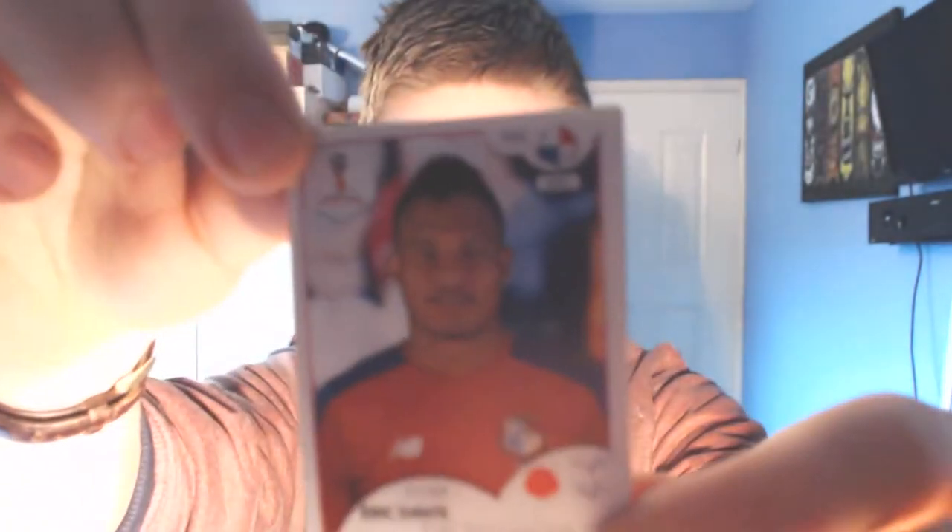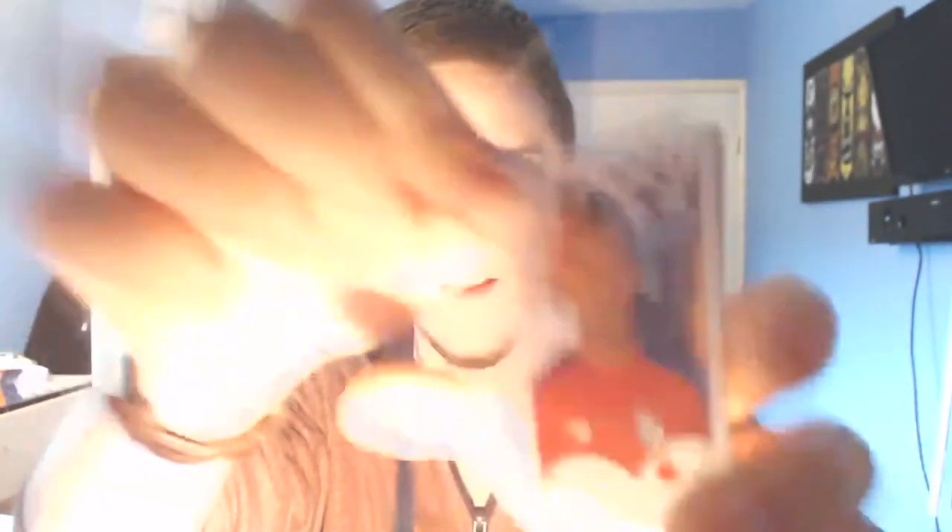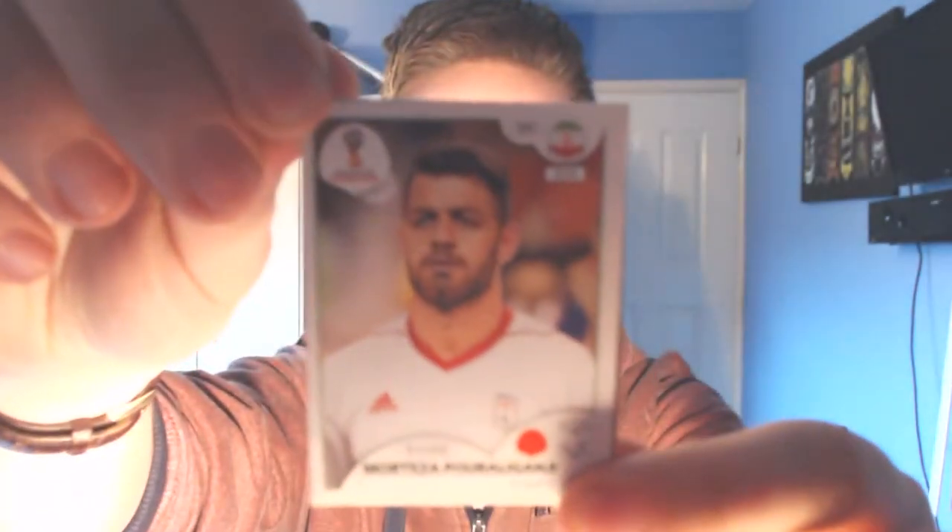Pack one of two today. We start off with a Panamanian — don't know any Panamanian players. This is Eric Davis, and he is red which means he is a defender. He plays for some Slovakian side that I don't know. He's a defender though; we can always do with defenders. Up next we've got an Iranian. I think we've only got one Iranian in the side. This is Morteza Poraliganji. He plays for Al-Sadd in Qatar.